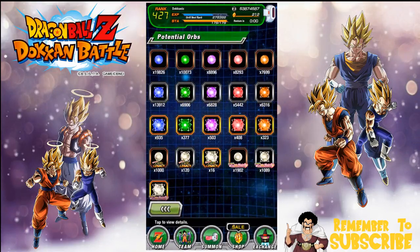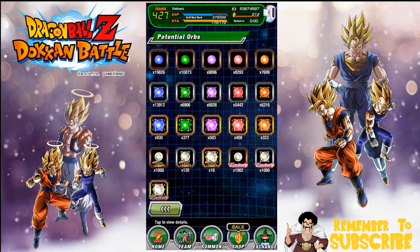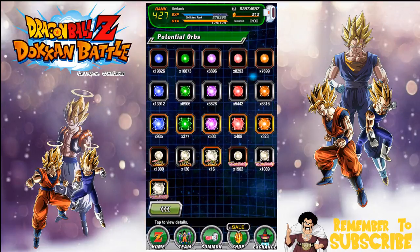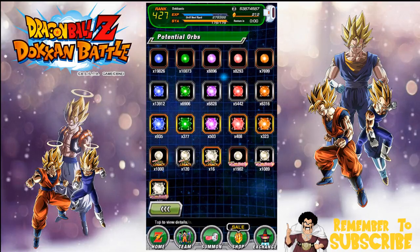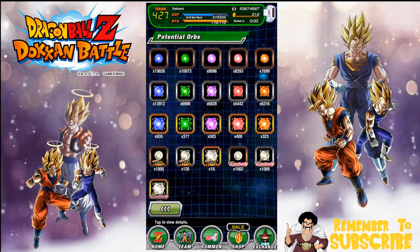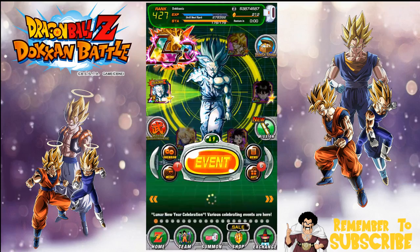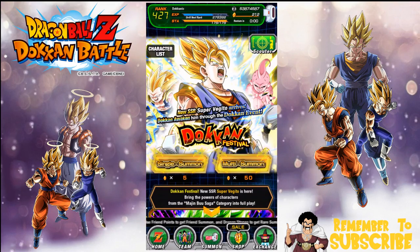Let me show you the potential orbs. I've been doing the grind — I have almost a thousand large orbs for agility, almost 14,000 medium, and like 20,000 small for agility. My agility team is going to be ridiculous. I also have a lot of technique orbs, though I started feeding them into my technique characters. You should go ahead and collect them if you haven't already — make sure you log in, we have a whole bunch of awesome rewards available now.